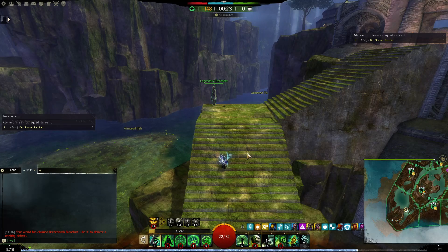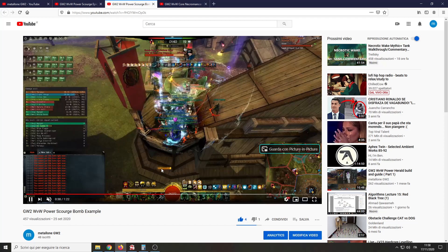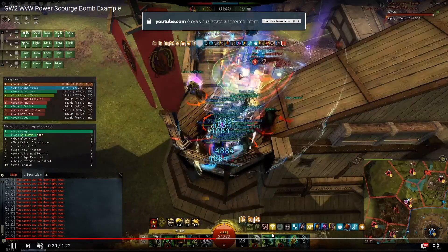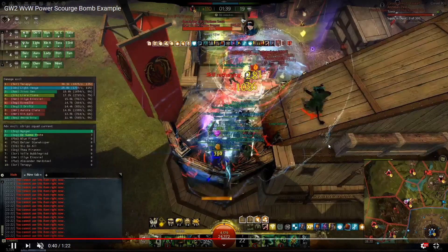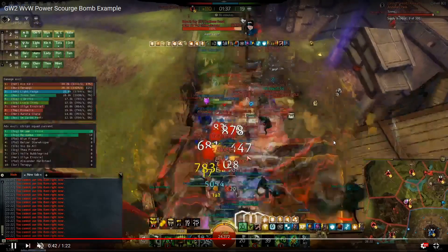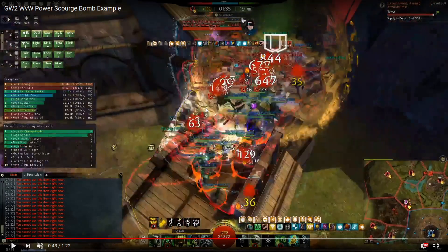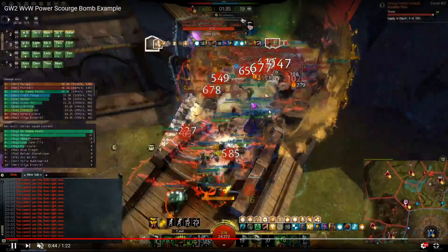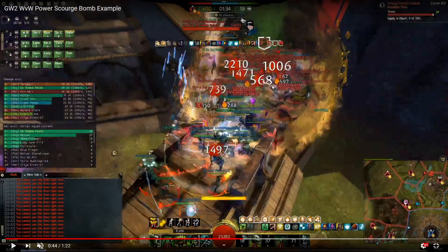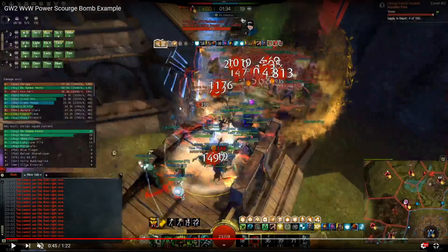You need to use it before dodging into enemies, or when the enemy rushes on you and you kite back. As shown in this clip, the first thing I do after casting my shades is use Trail of Anguish during the dodge. The enemies walk up and eat everything from the trail — you can see all those numbers behind me. It's often your top three skill if you use it properly.